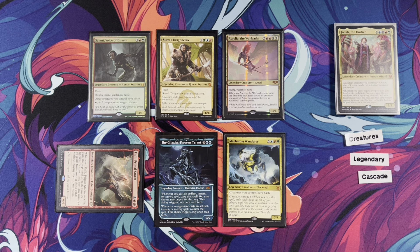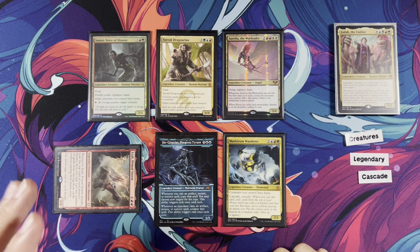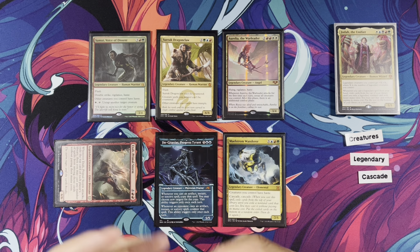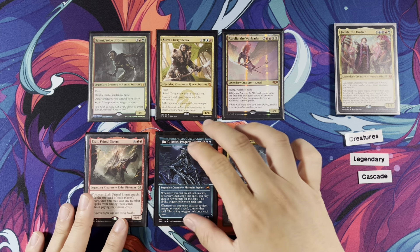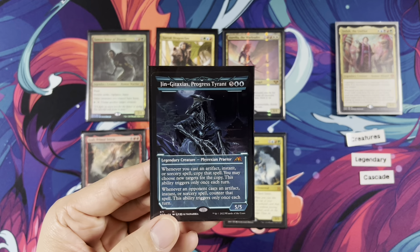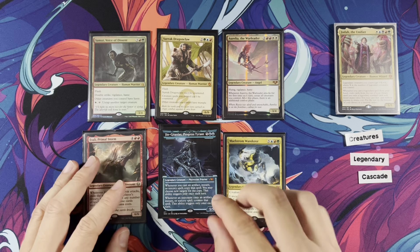Atali — attack, get cards from the top of people's libraries. Remember, Jodah's ability only triggers when you cast from your hand, not from exile. You might attack with Atali, exile a legendary creature from someone's deck, and think you get to trigger Jodah — but you don't. We have Jincataxis Progress Tyrant, the new Jincataxis. The older one is even meaner, but I just want to play it because it's kind of mean — when you cast an artifact, instant, or sorcery, copy it; and when an opponent casts an artifact, instant, or sorcery, counter it, for the first time each turn.